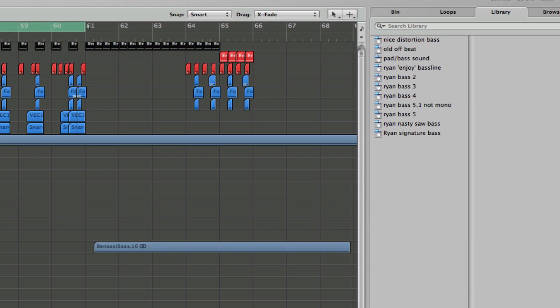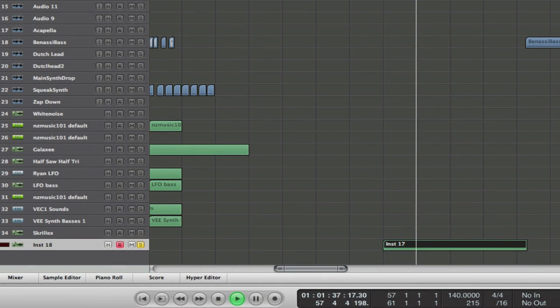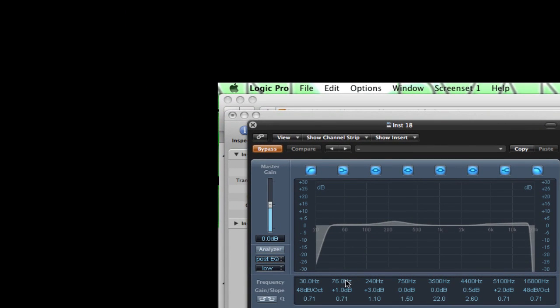I've also got some sidechain compression on it. On the EQ, I'm just cutting out the very low frequencies, boosting a little bit in the low end — just one dB — warming it up at 240 Hz, and giving it some presence up in the high range.